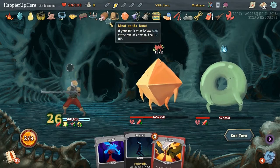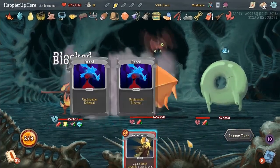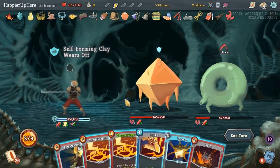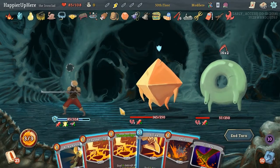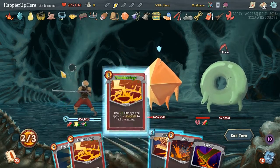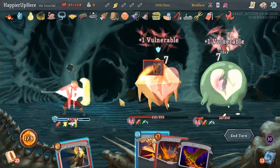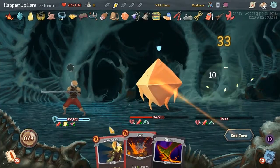If we drink the Block Potion, that'll be just enough - so I'm really lucky there. 32 incoming. Finesse first, Thunderclap, Thunderclap again, and Strike kills. Great.